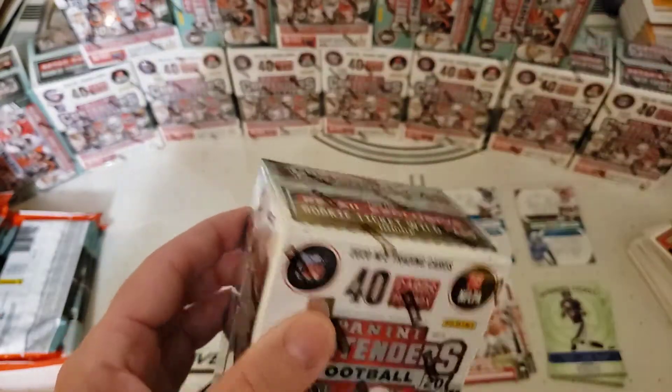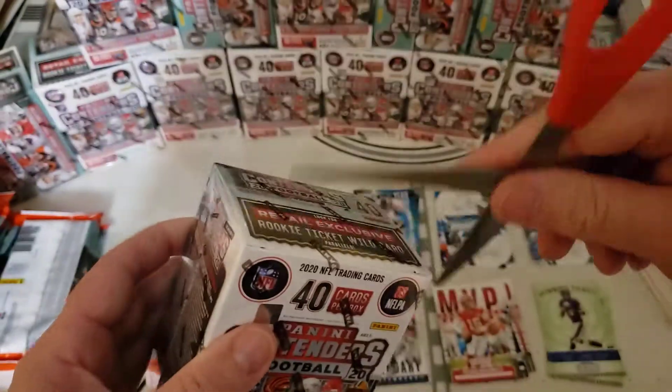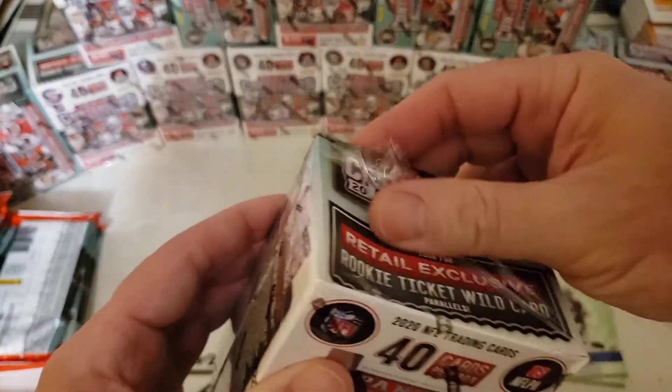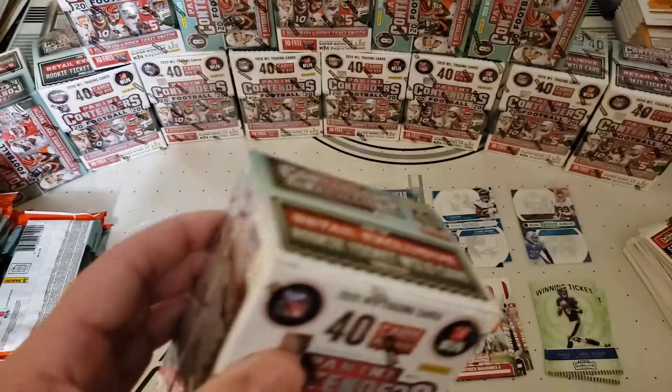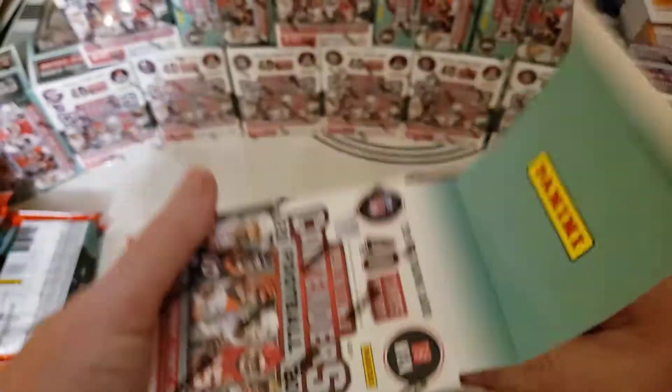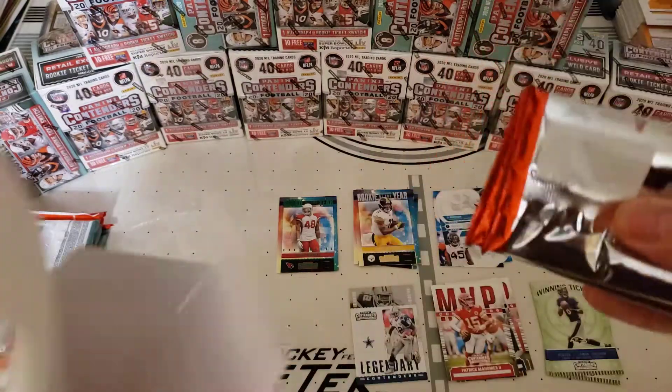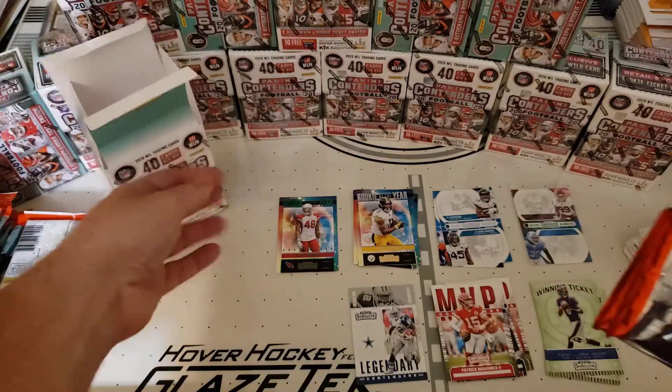Got a Herbert, but you know I'll take an extra one. I like Herbert - that boy can air it out, boy can chuck it. Y'all can keep the Burrows, but I got him covered. Clay Pool is a beast, so I did like getting that one. I'd like to get it in an auto - that'd be nice, right? Wouldn't we all, or even an emerald.